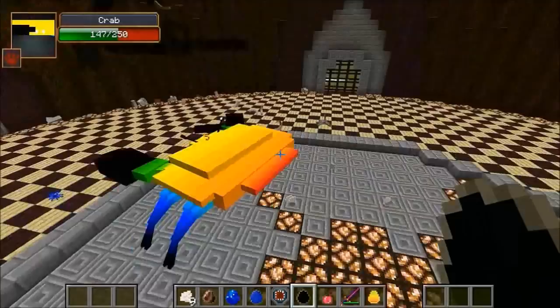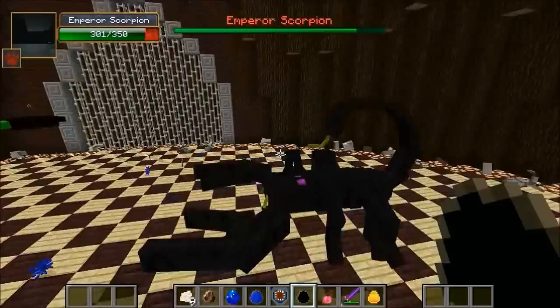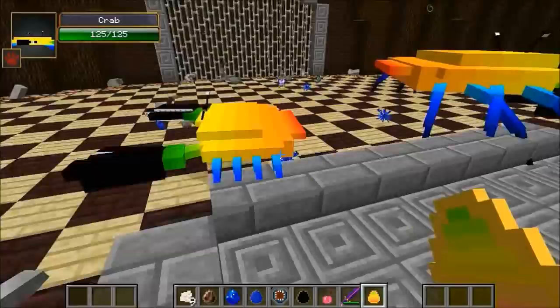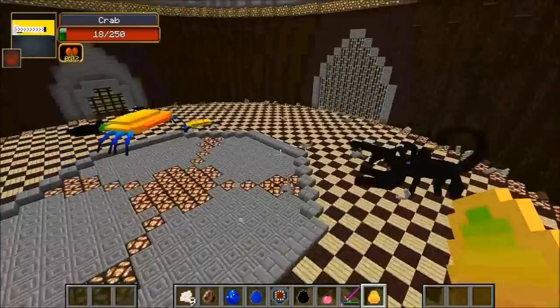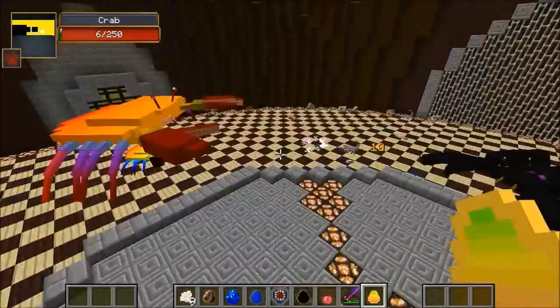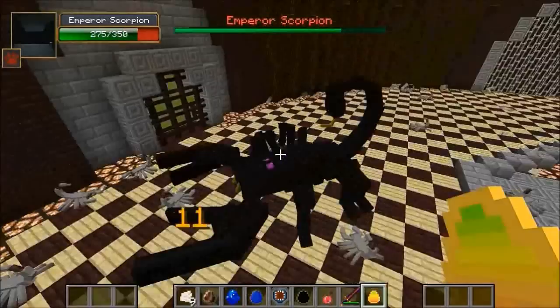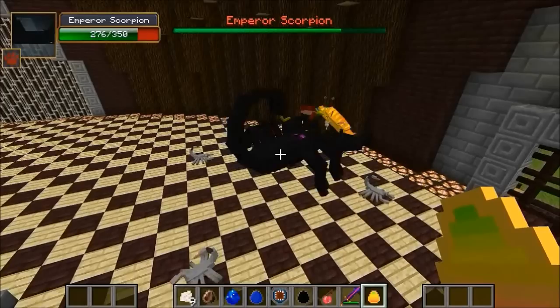The crab is down to 147, doing pretty good at launching the scorpion around, but the scorpion hits too hard. Emperor Scorpion is down to 301, but it regenerates back to 299. I spawn a friend crab to help - but it's running away and killing all the scorpion's babies instead. The scorpion dives in to kill both crabs. The first helper crab is at six health and goes down. The second one tries but fails at 51 health. Emperor Scorpion wins at 273 health. Keep in mind the Emperor Scorpion was once the strongest mob in all of OreSpawn.